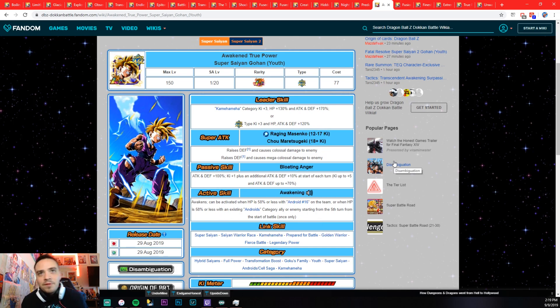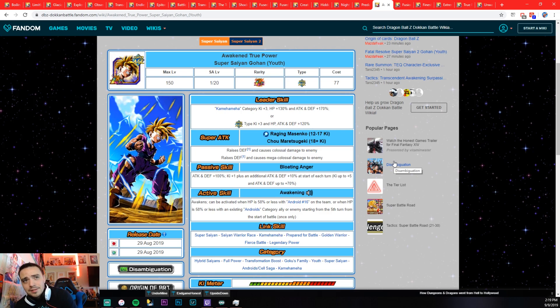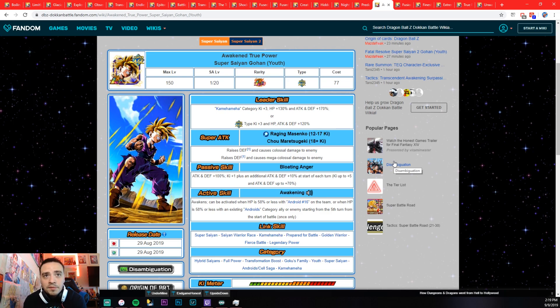Android 18's awakening can be activated when HP is 58% or less with Android 16 on the team, or when HP is 58% or less with an existing Android category ally on the team, starting from the fifth turn — once only. I don't know why they made that so difficult. You need below 58% HP, you need Android 16 on the team or an Android category ally, starting from the fifth turn. That's so many restrictions. LR Cell and Android 18 are probably the worst, followed by INT Goku Black.